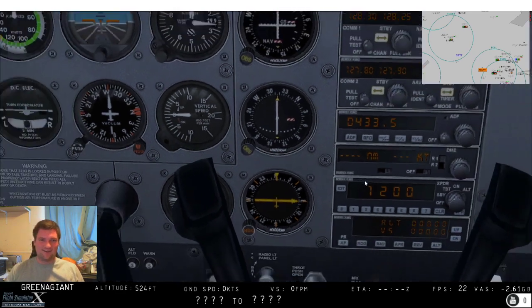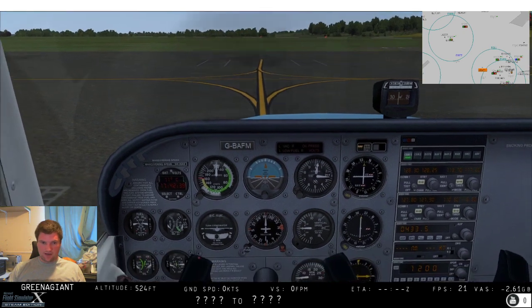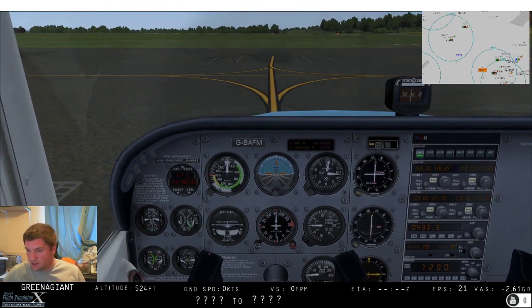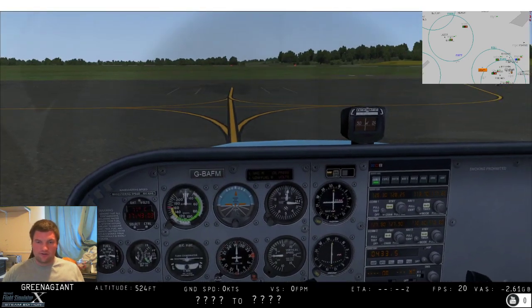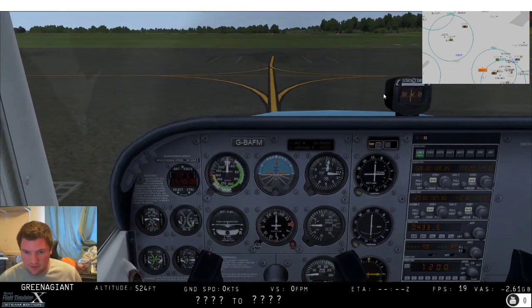I haven't got a default position set up for my camera, so let's quickly do that in Chase Plane - add default cockpit. Now if I look over that and press my button, hey, there we go - fan dabby dozy. That'll get us somewhere reasonable.